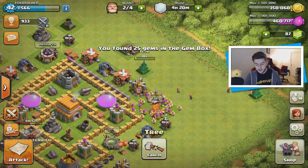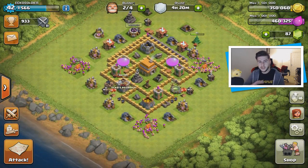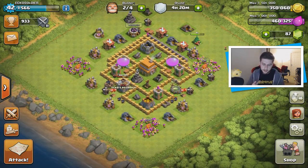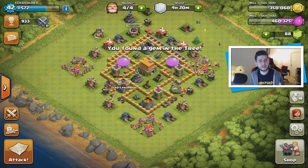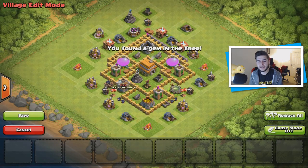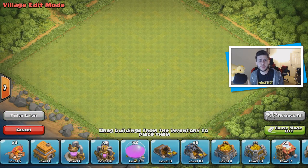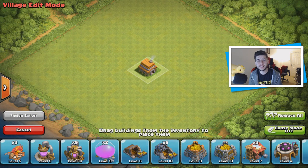We got 25 gems from that gem box — not too bad. We're close to another 100 gems which I'll keep, and maybe I can spend them on a couple of troops. What I'm going to do now is a speed build for my new base. I'll link the tutorial I'm using in the comment section below in case you guys want a similar base. Let me know what you think about the base.